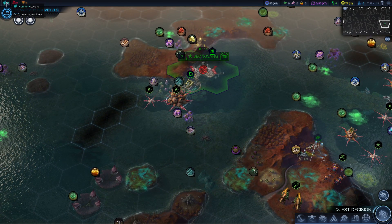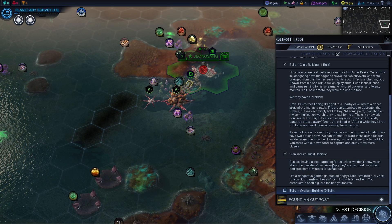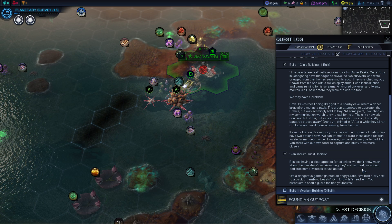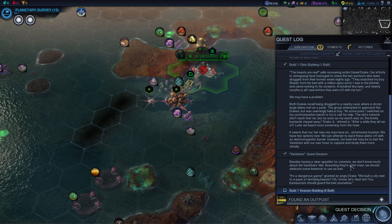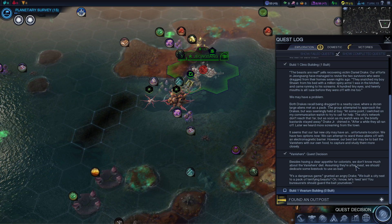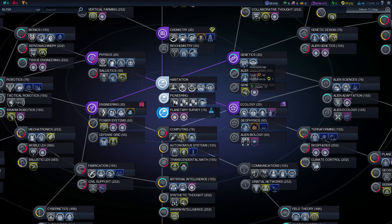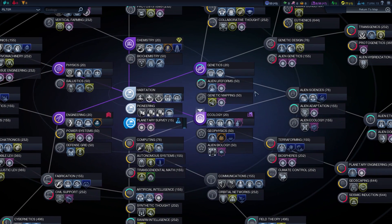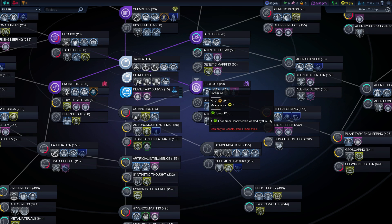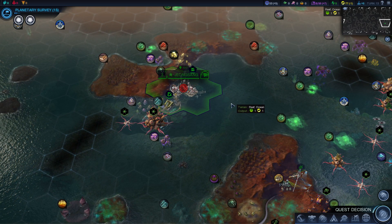There we go — perfect. Well, it doesn't actually give us the harmony, it just puts us in the right direction for harmony. Besides having a clear appetite for colonists, we don't know much about the Vanishers' diet. Assuming they're after meat, we should dedicate some livestock as bait. 'We built a city next to a pack of terrifying beasts — let's feed them. You bureaucrats should guard the bait yourselves.' Build one vivarium building — that's in ecology. We'll go ahead and work on that after we grab a planetary survey, and then we'll finish the quest. In the meantime, all of our colonists will continue to get dragged out by this pack of vicious, spidery, creepy things.